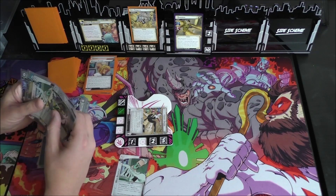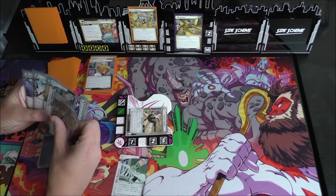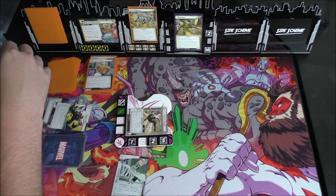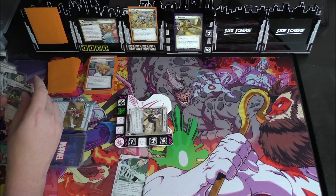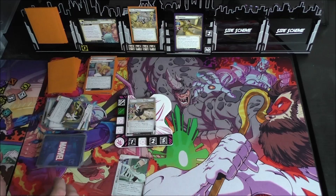We can play Phantom Flip, so we definitely shall. We're going to use Ghost Kick and Last Stand to play Phantom Flip — it's a response, so it lets us ready. We are going to remove five threat from a scheme, which is really, really good.